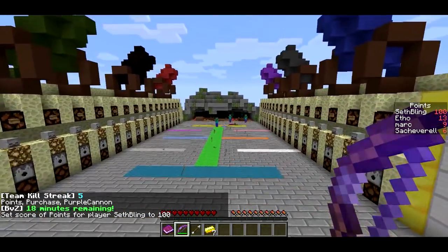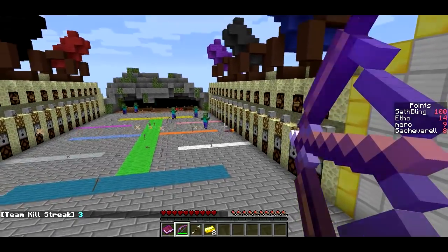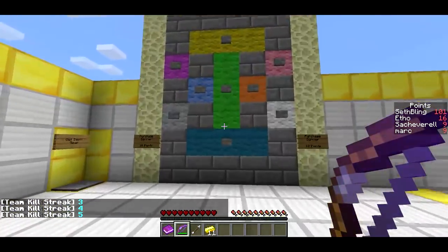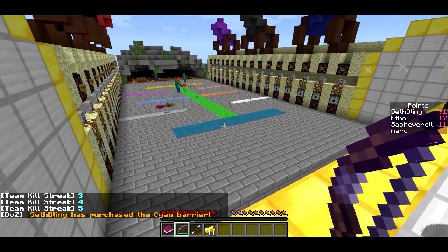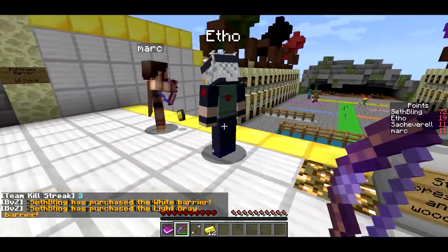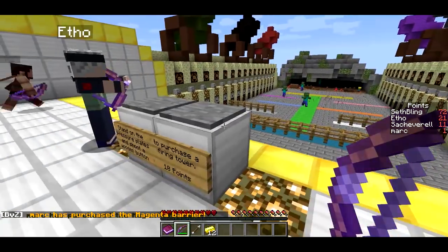There are three ways to spend your points. If you look on the battlefield here, there are these colored regions — these are places where you can purchase barriers. You'll notice there's a little zomb baby coming along here — they're one-shot kills but they're super fast. You go over here to purchase the barriers. The barriers cost 10 points. I can purchase the scion barrier by pressing this button, and we'll get a scion barrier right there. Looks kind of cool. So that's one way you can spend points — 10 points per barrier.